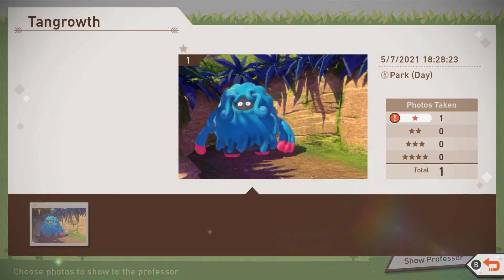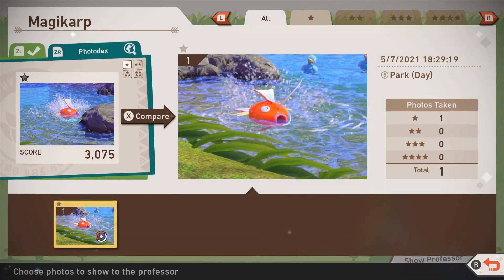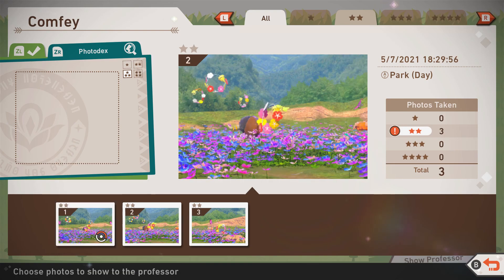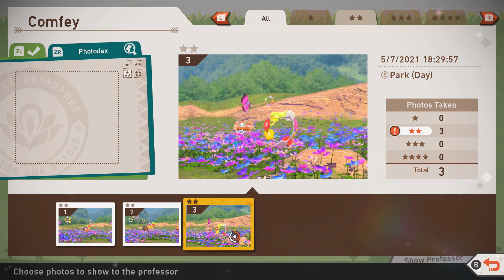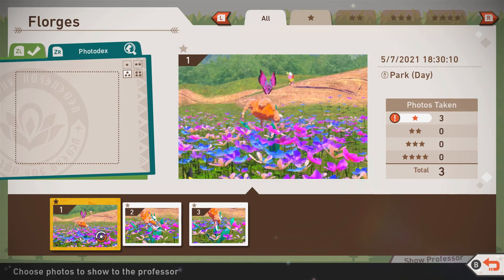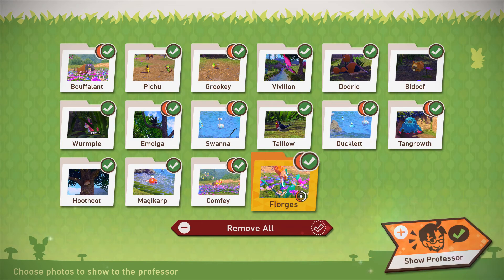Ducklett! Submit Magikarp! Comfey! They're all 2 stars! I'll go for this one since this one's generally facing me. Oh no, you're only a 1 star — I thought you were a 2 star action! Okay, we'll go for that. Now let's get evaluated!